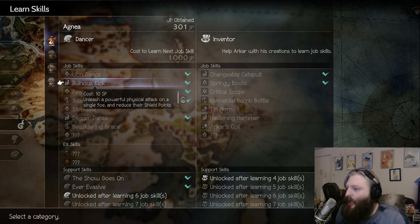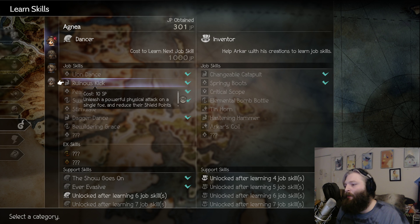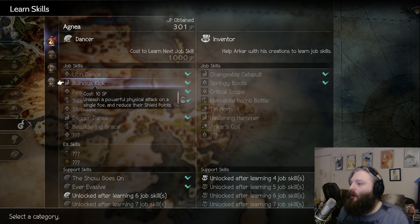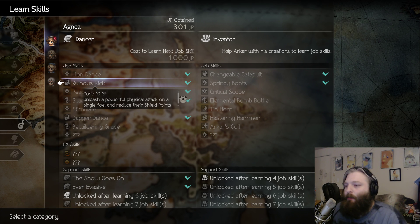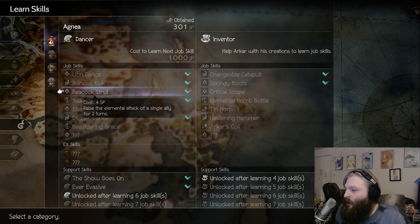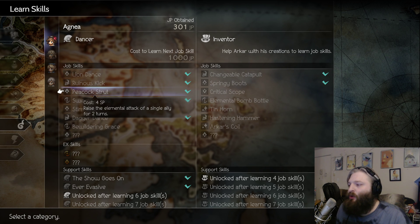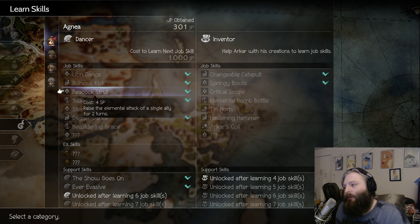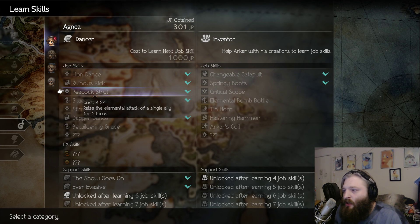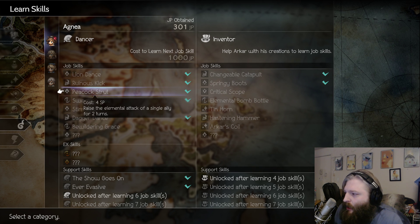Agnea has probably the most insane latent power in the game — it makes a single-target ability hit everyone. That's an ability that's only going to get better as the game goes on. She has Peacock Strut, which raises the elemental attack of a single ally for two turns, but with her latent power it does it for the entire team. If you're giving it to Oswald or Temenos, this is going to make their damage go way up.